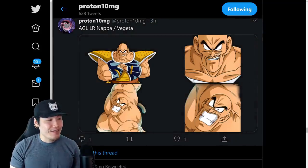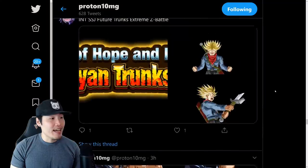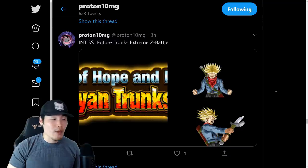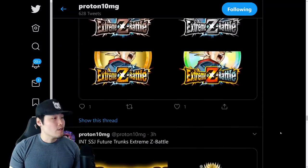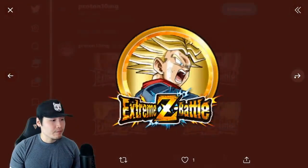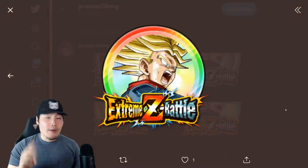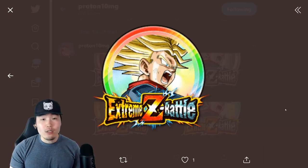So LR Nappa and Vegeta — we have the Nappa here, we have the Vegeta, and we have Nappa and Vegeta together. Next up, we have the upcoming Extreme Z Battle and Extreme Z Awakening for Global, which is for the Int Future Super Saiyan Trunks. I believe this is dropping in about three days from now on June 25th, so we have that to look forward to — another 30-ish free stones to save up for the upcoming LR Blue Vegito and Godita banners.